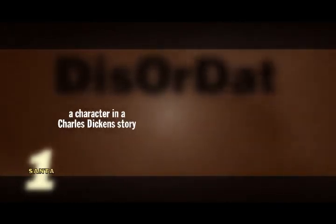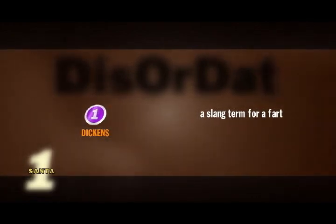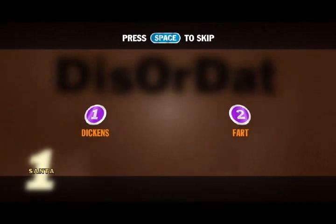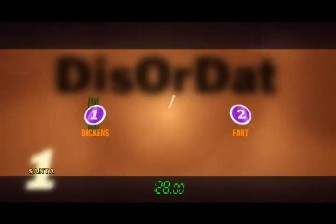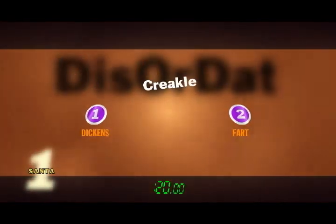Next, the Fartful Dodger — it's a Dis or Dat. I'm going to read off seven things, and for each one, tell me if it's a character in a Charles Dickens story or a slang term for a fart. If it's Dickens, press one; if it's a fart, press two. Each one right is worth 300, each one wrong costs you 300. Wopsy. Smoother. Bumble. Buzzbuzz. Flabbergaster. Man. Mudslapper. Congrats, you met my not-so-great expectations. I think I just made a tiny Tim.